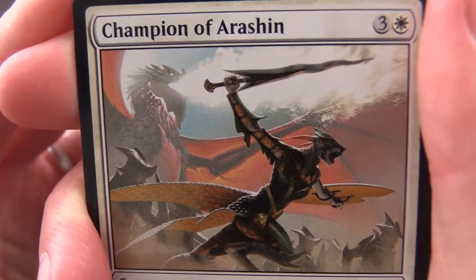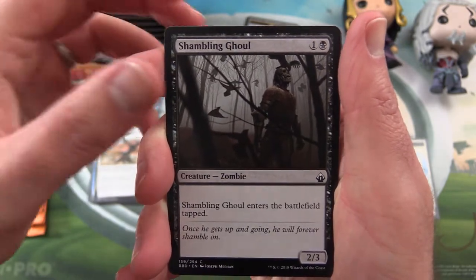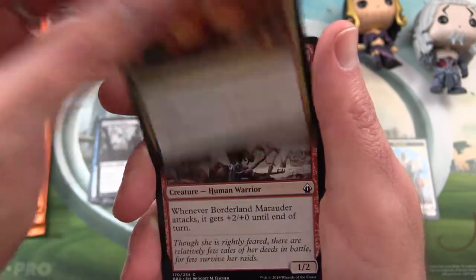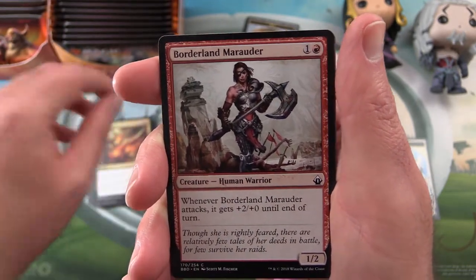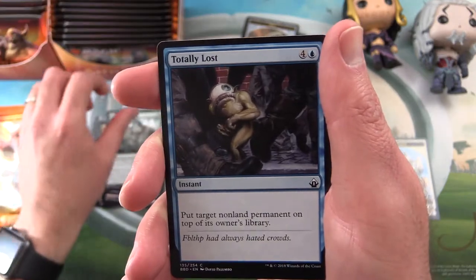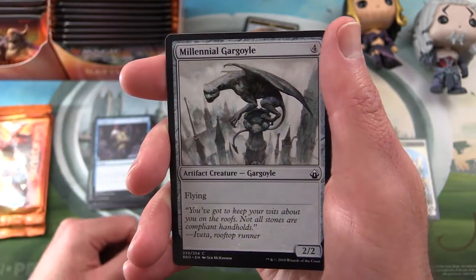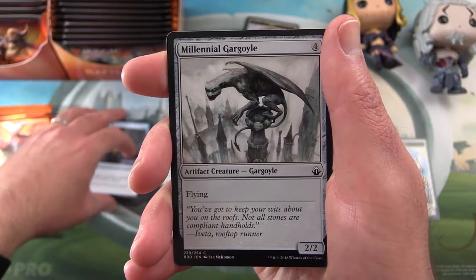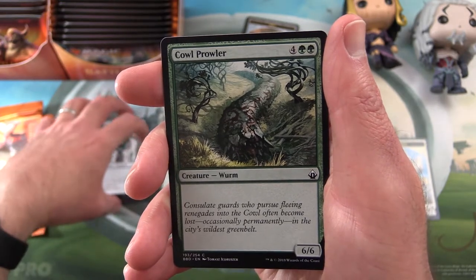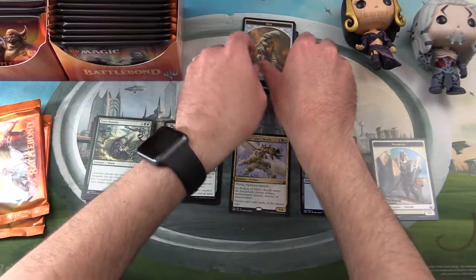Dog tribal is a thing — people, leave a note in the comments if you are looking forward to the dog tribal decks. Shambling Ghoul, Auger Spree — isn't that from Gatecrash or one of those sets? Borderland Marauder, Jungle Wayfinder, Return to the Earth. Totally lost. Millennial Gargoyle — he's probably eating his avocado toast right now. If you don't get the joke, don't worry about it. Cow Prowler. And that is the commons.